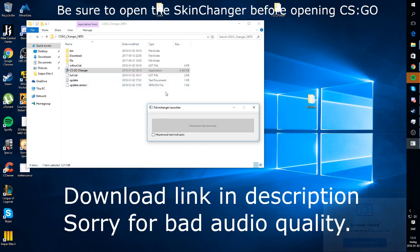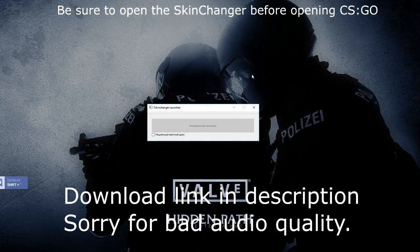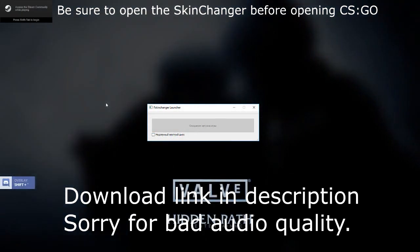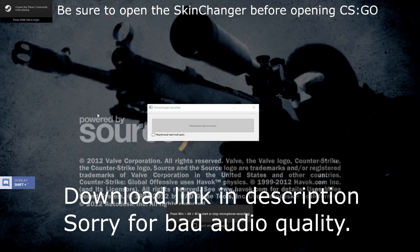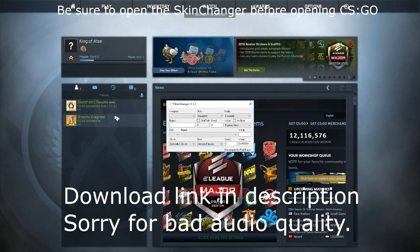And as soon as you open CSGO, this box here will disappear. I'm playing with windowed borderless, so soon enough it disappears. While you're in game, you have to press the Home button on your keyboard, and this window will pop up.